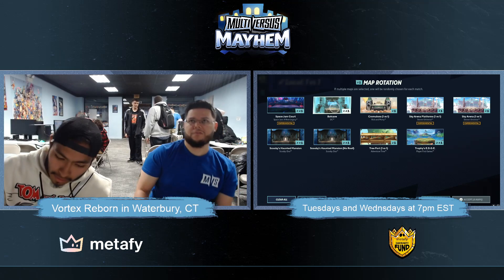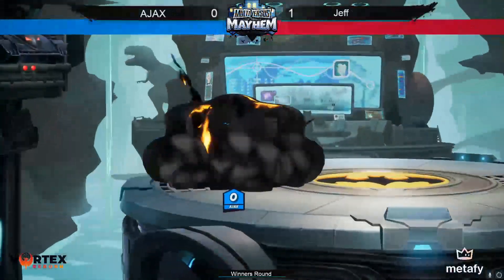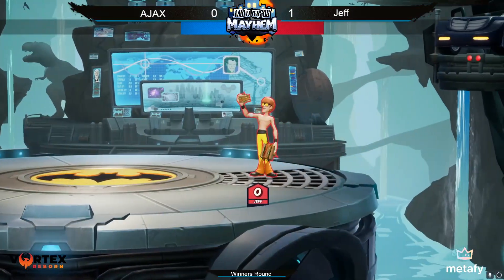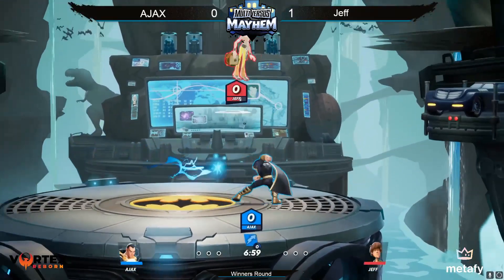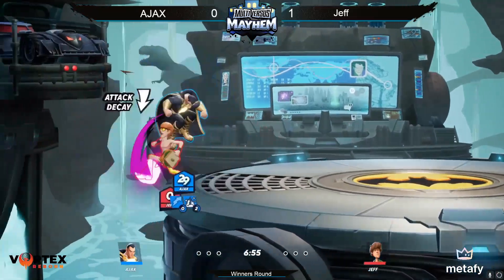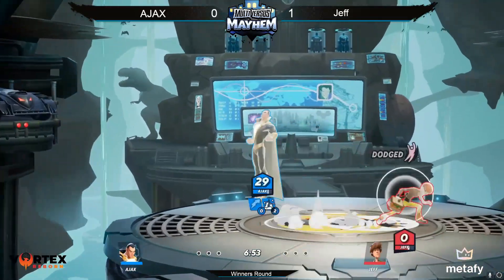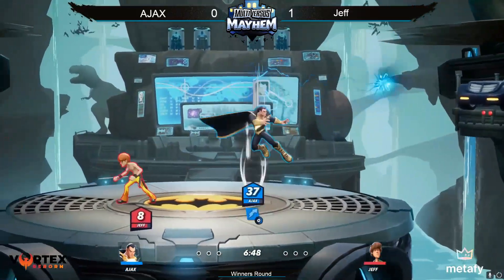We really have 170 viewers now, that's kind of crazy. Game number 2, we're going to Batcave. Y'all sleeping on Black Adam. Ajax is gonna have to show us something — Ajax gotta prove us wrong. Jeff already hit him with his little down smash combo. Let's see if Ajax can pull off these combos that he showed us in the tutorial.